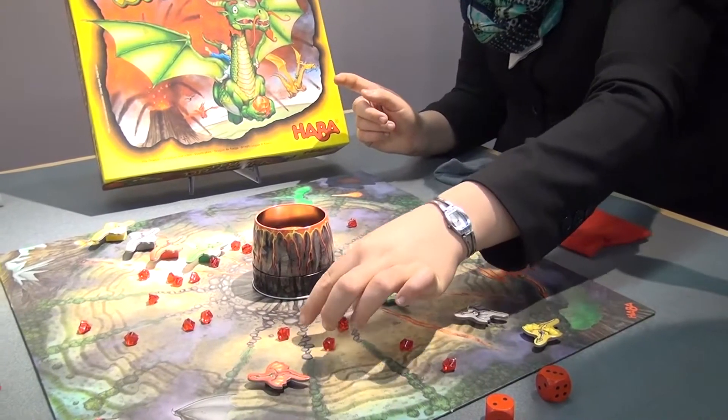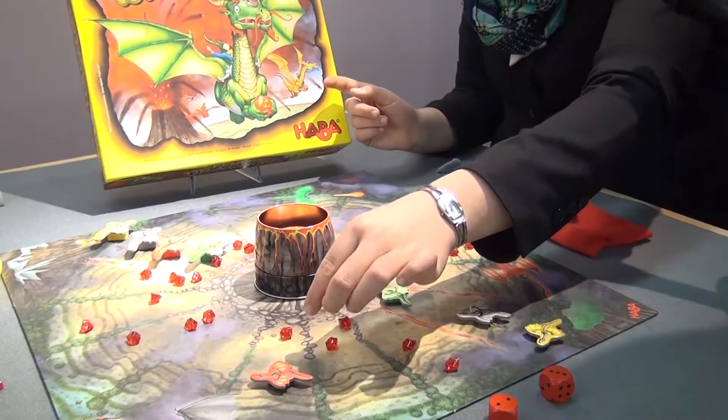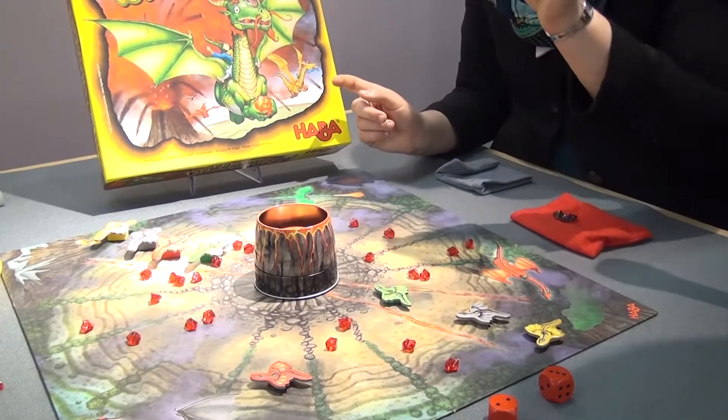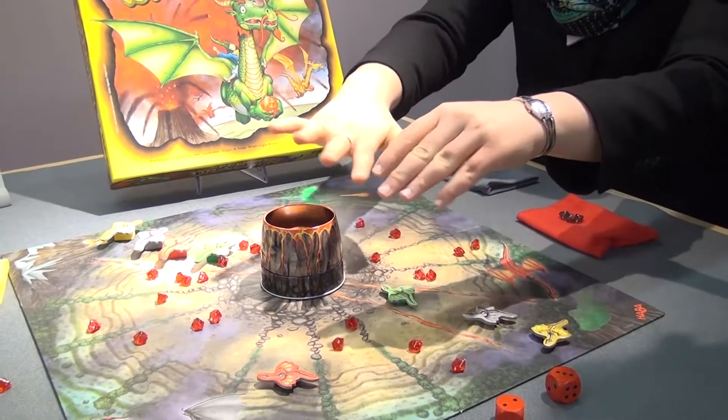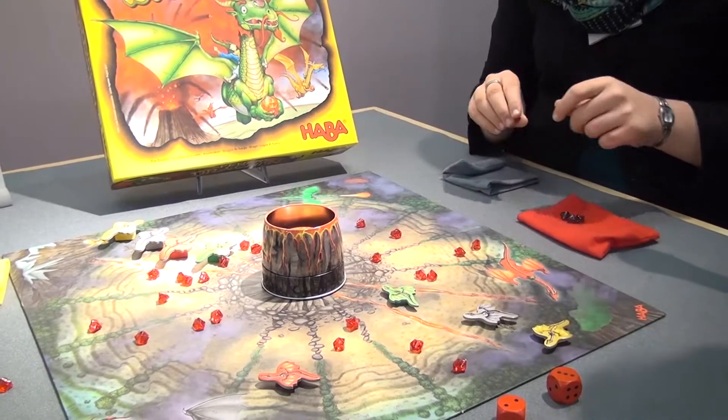And you come on a field where there's already a ruben lying, you are allowed to collect it and to put it in your sack. This situation is a situation in the middle of the game. Normally at the beginning of the game there are no rubens lying at all on the playing field.